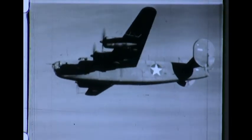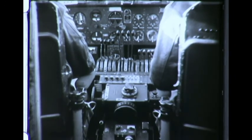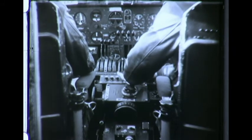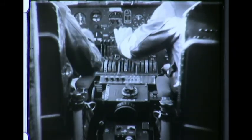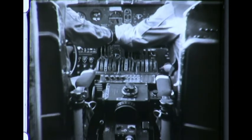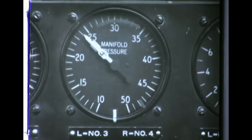At the proper time as the objective is approached, following flight instructions, the pilot starts the plane climbing to higher altitudes. The co-pilot makes sure that the booster pumps are on and adjusts propeller pitch control to desired RPM. Then he opens the throttle to full open position, and the pilot sets the turbo regulator control to maintain required manifold pressure.